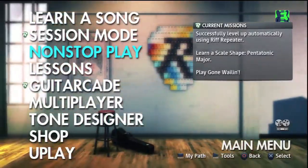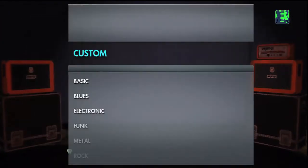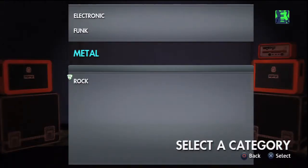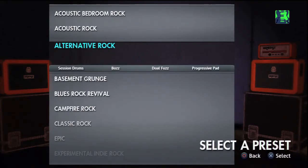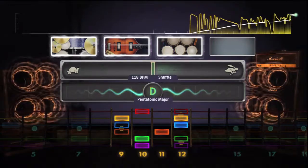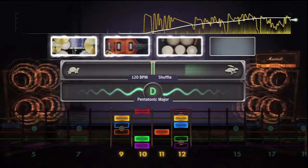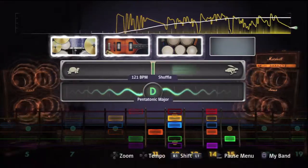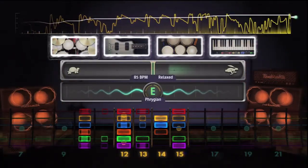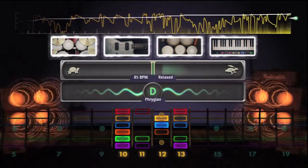Equally innovative and something that Rocksmith 2014 should lay proud claim to is Session Mode, a practice area that lets you cut loose on the fretboard with the thumping drive of a computer controlled band. You're given the option to choose instruments with different sounds, or if you're not too sure how to mix and match, you can load from a number of presets. Once you set your tempo, root note and sound venue, you're free to play with the band adjusting to how loud and fast you play. Any prospective guitar player looking to learn their scales back to front will revel in the full fretboard display, giving you a handsome guideline to develop your timing. Others have mentioned that it's a shame there's no recording function of any kind, and I have to say I am inclined to agree, but it's not intended to be a portable studio.